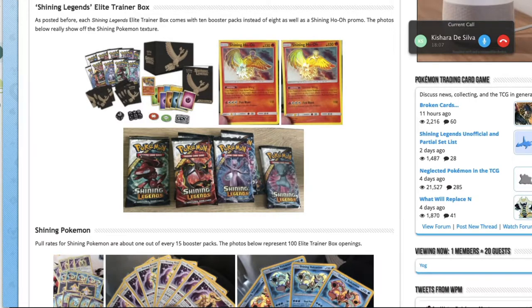All the packs come from Elite Trainer Boxes or Premium Collections, so it makes it pretty hard for the average player to get hold of these cards — singles is where it's at. It's a bit like the Double Crisis set or Dragon Vault. We've had a few of these before, but maybe not one with as many playable cards.